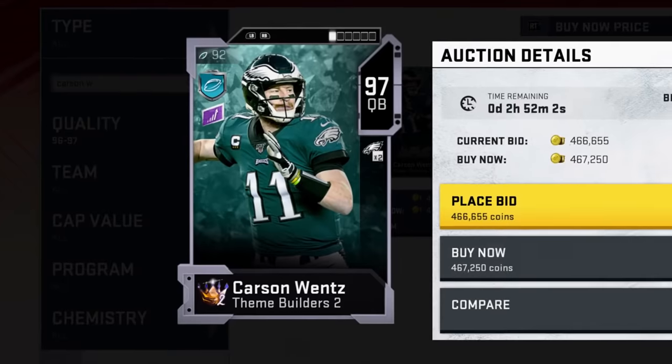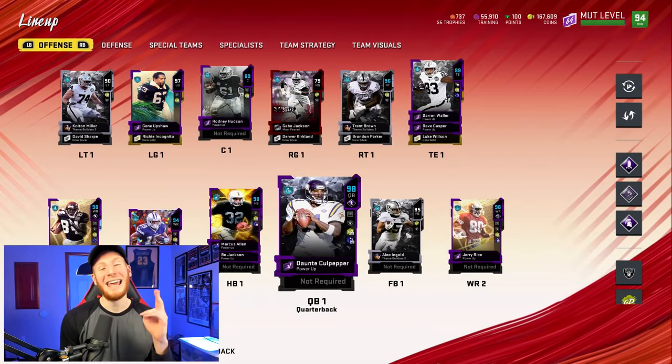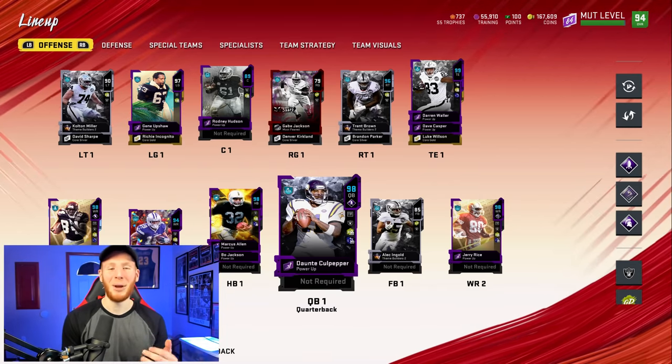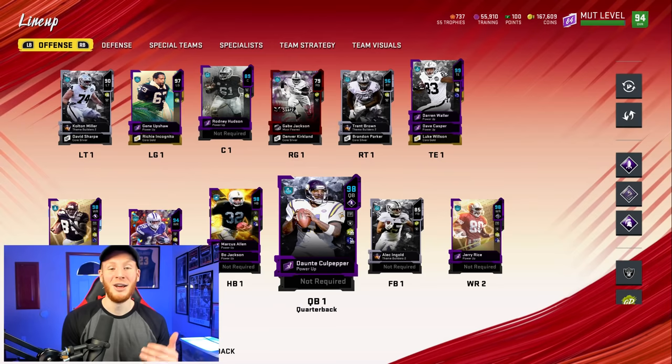I want to give you guys a sneak peek of what I want to do. We want to use Carson Wentz at QB, but it's up to you guys — whatever the top comment is, that's the team we're going to do. Enough of the jibber-jabber. They just dropped Theme Builders Volume 2 into the game, and they pretty much filled every need for this Raiders team: left tackle, right tackle, a fullback, a middle linebacker, a kicker, and also Darren Waller.